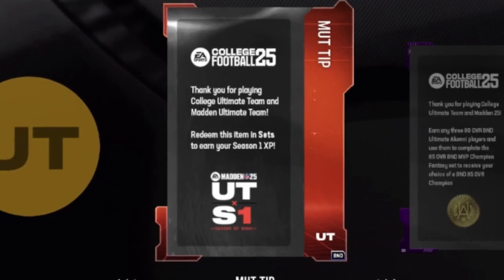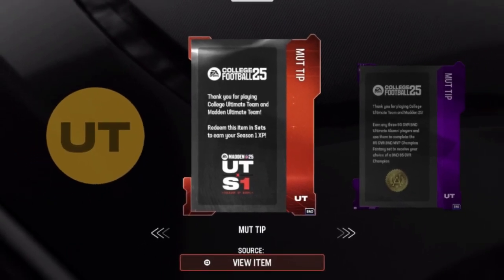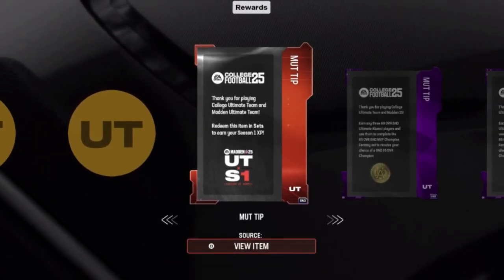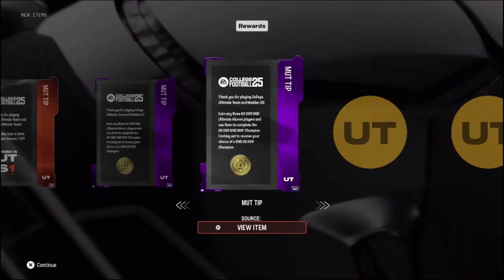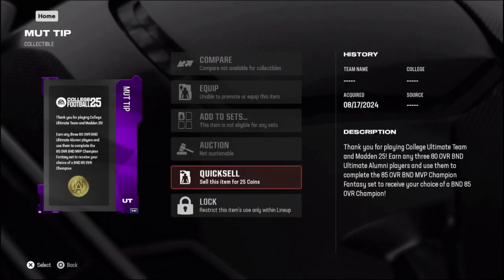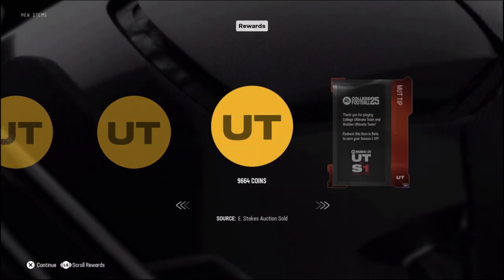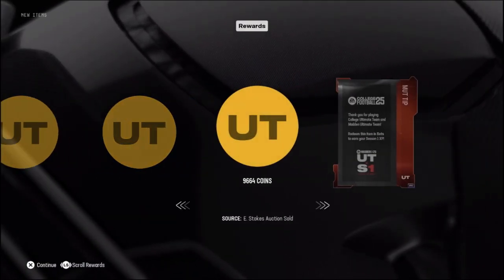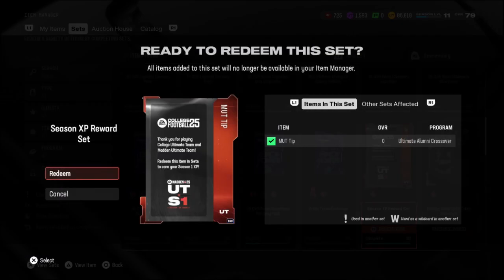Welcome back to day number 3 of building our MUT team in 30 days. As you guys can see on the screen, we already got the Season 1 XP token from CUT, along with these MUT tips, which I don't think they're going to serve any purpose other than just giving us coins. And it looks like some of our cards did end up selling from the last episode.